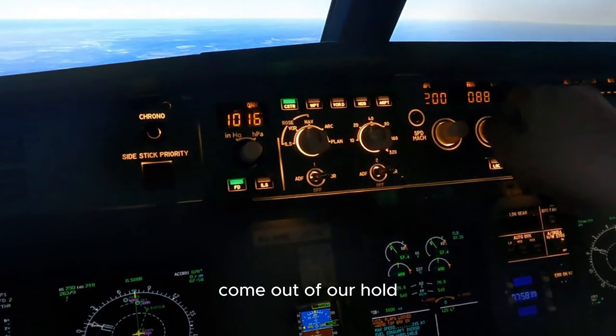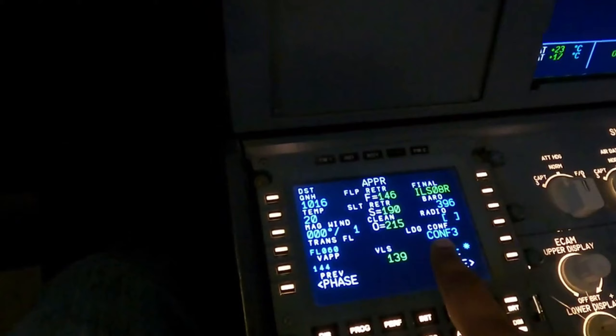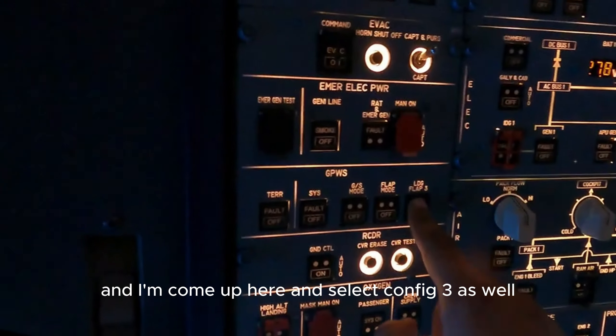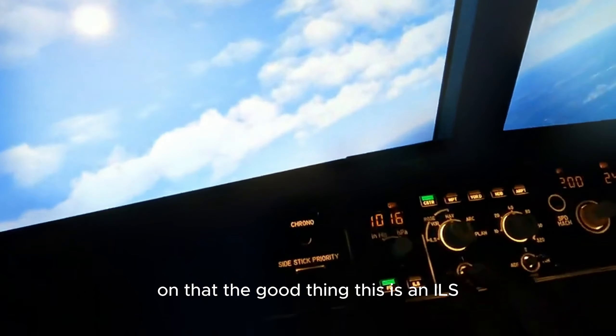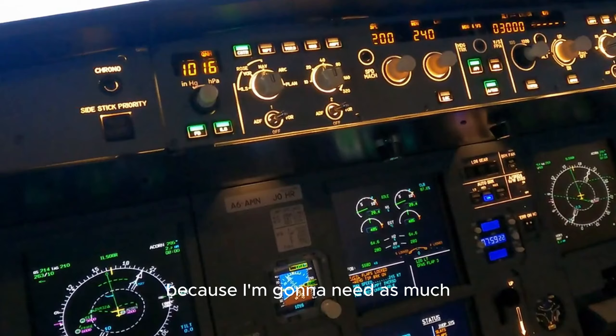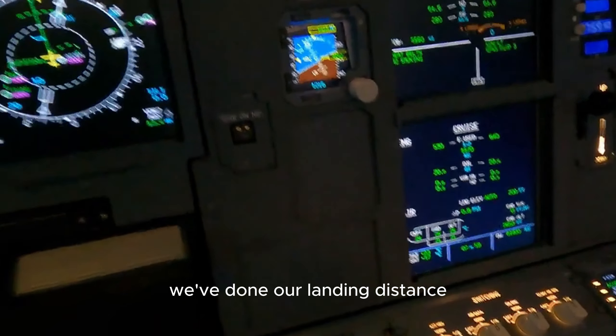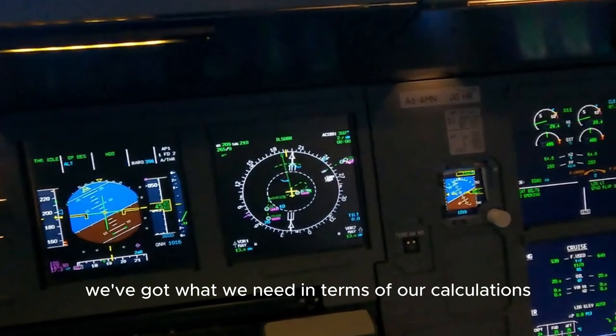We're going to come out of our hold and basically go on our right-hand downwind for that runway. I'm initially going to go to a heading of 240. The approach starts at 3,000 feet, so we're going to descend down to 3,000 and keep 200 knots. I'm going to tell the aircraft we're going to do a config 3 landing as the QRH says, and select config 3 on that. This is an ILS so that's going to help me in terms of getting the aircraft down. I'm going to go with medium auto brakes as I need as much stopping power as possible. We've done our landing distance calculations.